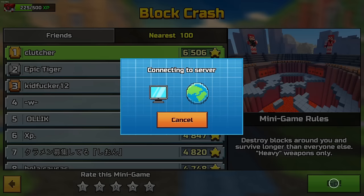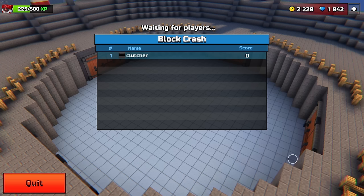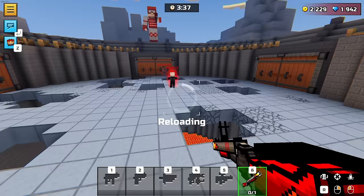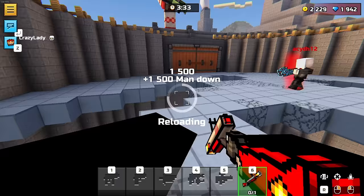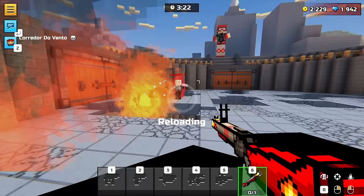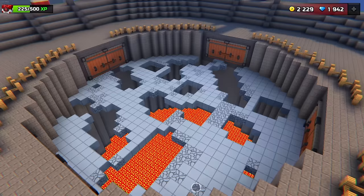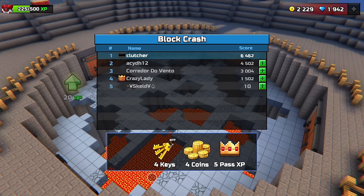So the first method is block crash. You can get about 4 keys in about 45 seconds if you win every game. As long as you have a decent heavy, you can definitely do good on here. Some games are going to take longer than others, but it's always around about 45 seconds. And as you can see here, I'll get 4 keys and 4 coins. It's also a really great way to get XP if you're grinding for levels or veteran's chest weapons.